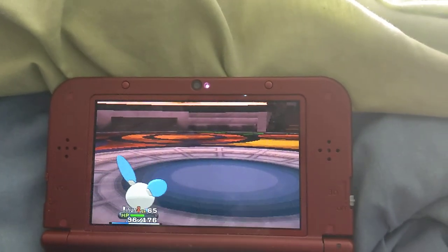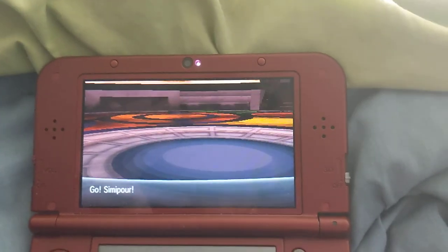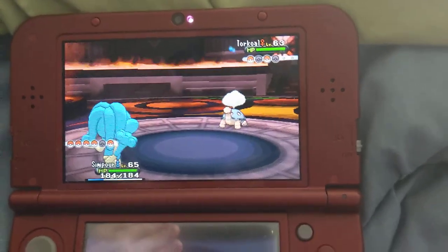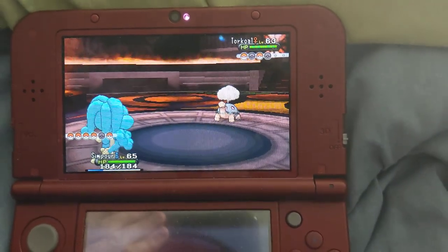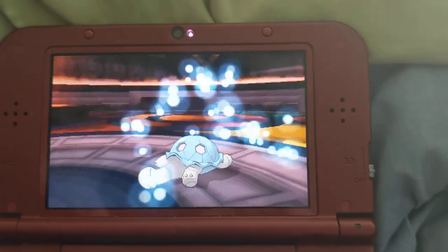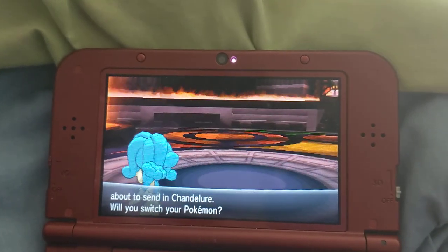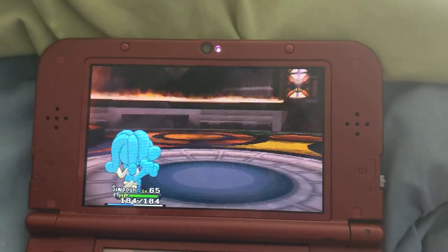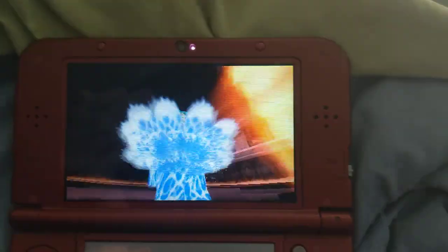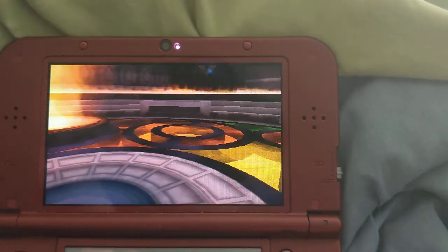Torcal is next. I'm gonna try Simipour for this. This thing has White Smoke so you can't lower its stats. Alright, let's go for the Surf. Done. Chandelure — I'll stay in, why not? This thing does have Flame Body, so you could get burned. Down goes Chandelure.